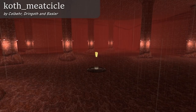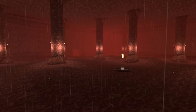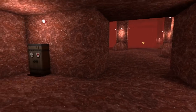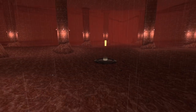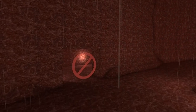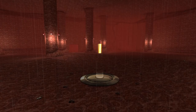This map is called Meat Circle, and it is by Colbert, Dingoth, and Bassler. I picked this because it was interesting. It's a gigantic room with pillars, entirely made out of meat, and the lighting source is eyeballs. There are two spawns with not much spawn protection — just basically a brush that says you can't go there, so people could probably shoot in there. The only noteworthy things about this map are that it's entirely made out of meat, when you walk around there's a squishy sound, and it always plays music with screaming in it for some reason.